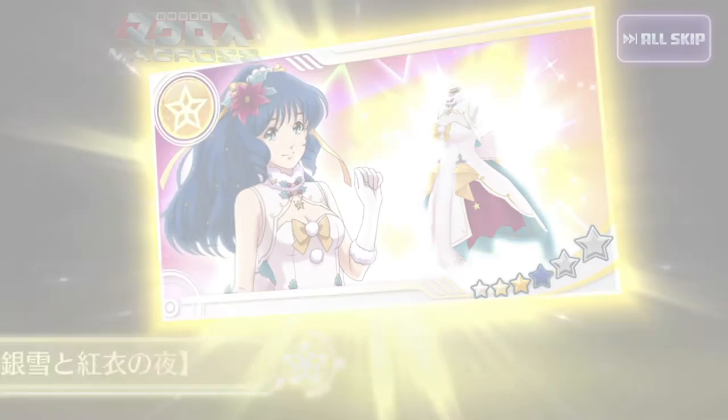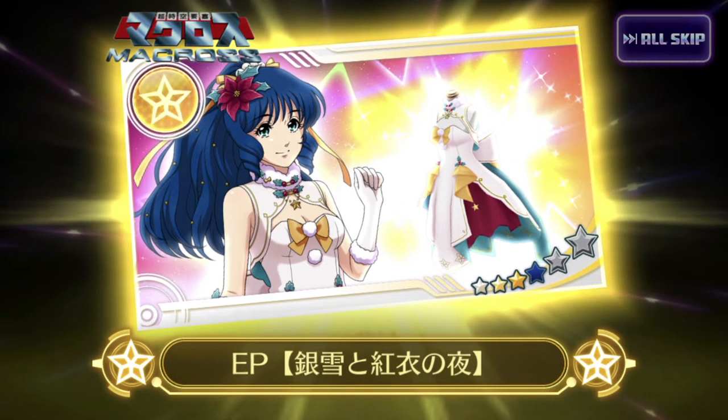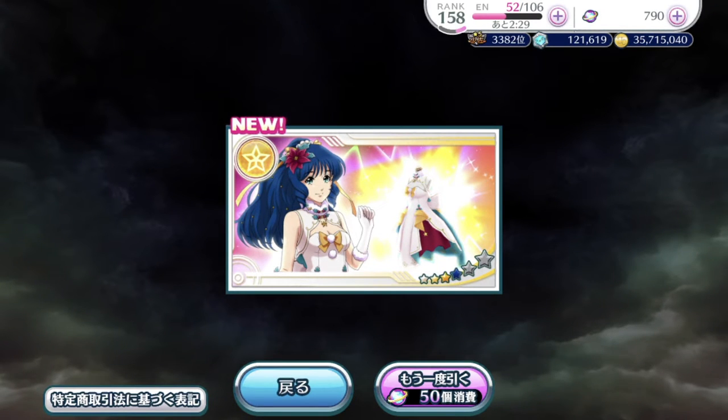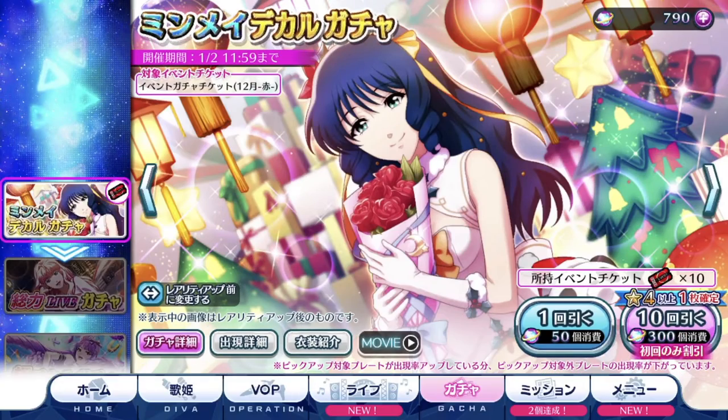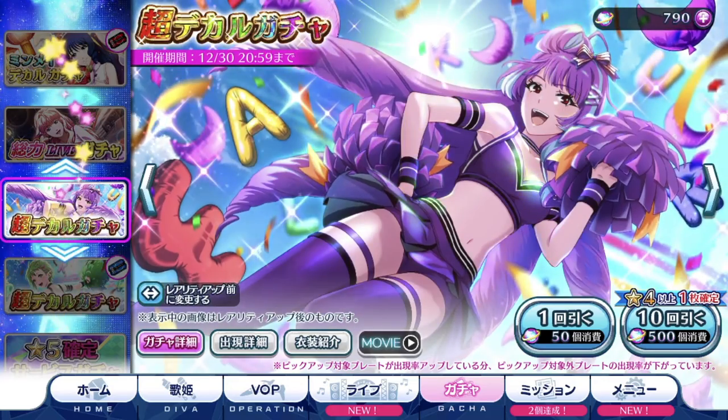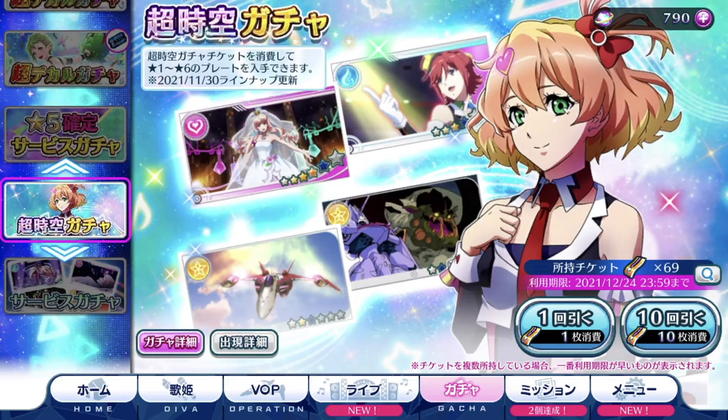Okay, no Valkyrie animations - Ooh! More costume points! It's not too bad of a free pull. If you get this kind of free pull, you don't really need to pull more. But since they give event gacha tickets, why not? Let's do the Super Dimension pull first - maybe we do get a six-star episode plate out of this.